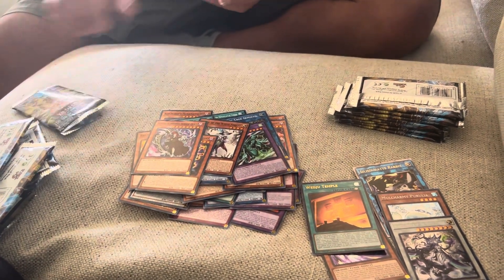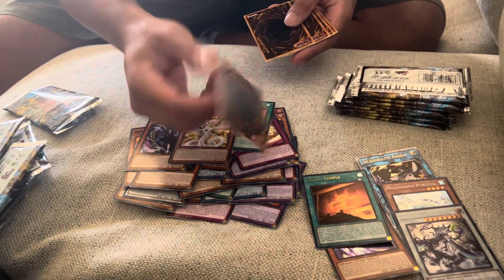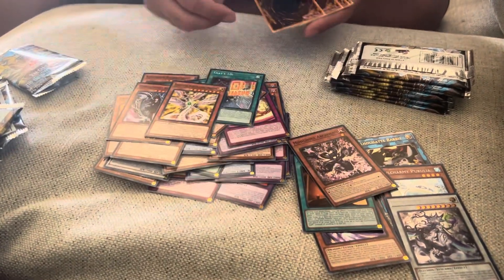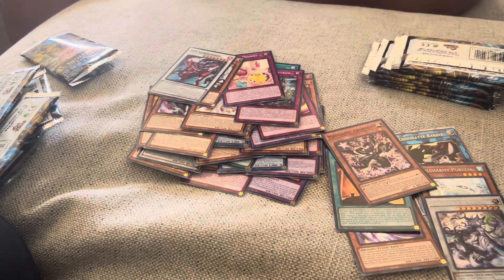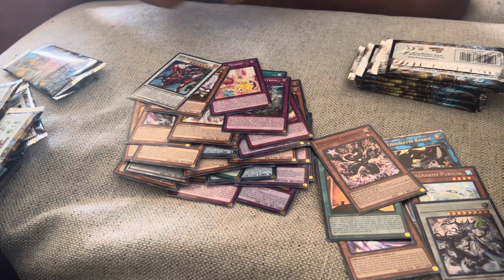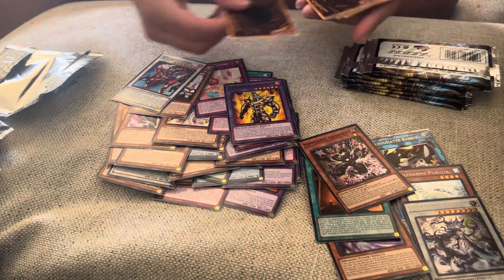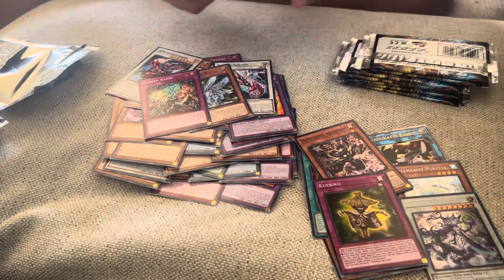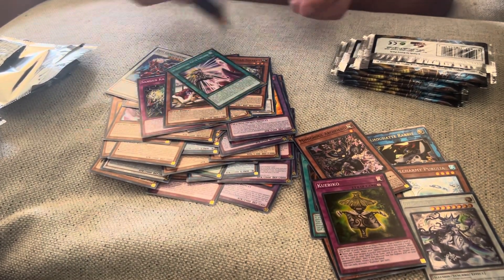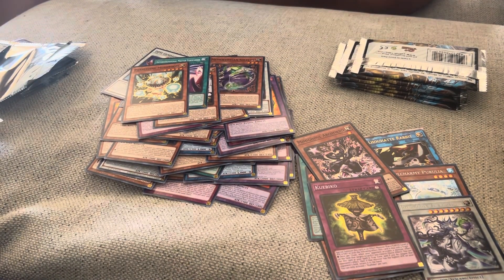All right, let's see — a bunch of commons, nothing good there. Sixth pack, almost halfway there. Here's our hollow — okay, Archfiend, whatever. All right, halfway through. Here's our hollow — nope, just a super rare. Okay, you guys have already seen all these commons before. Next pack.